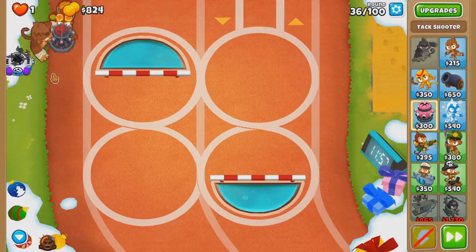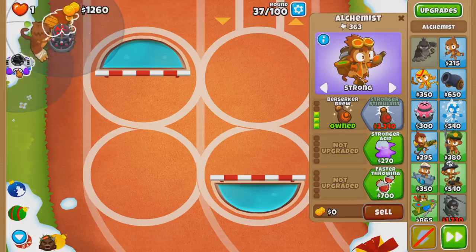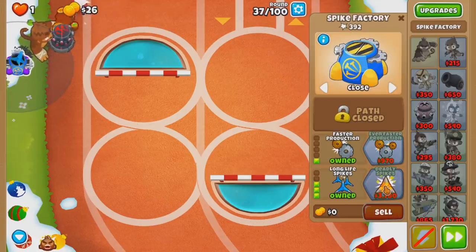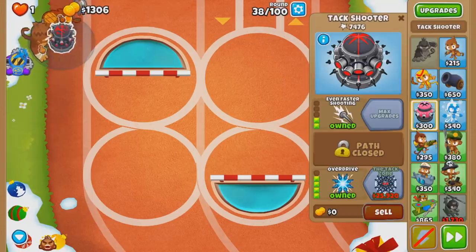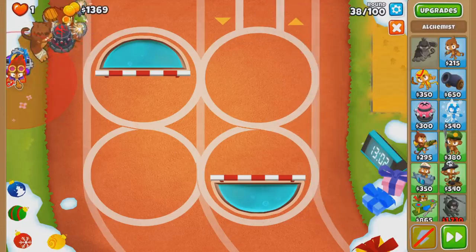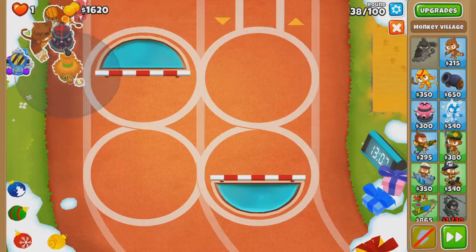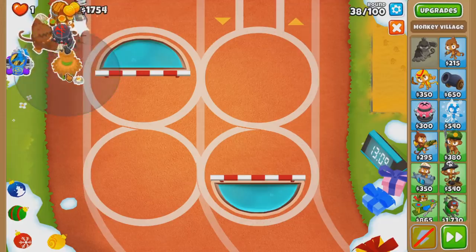We're good. Now for round 37, I will definitely need a stronger spike pile - long life spikes, thank you very much. I'll buff the Tack 3-2. Actually no - let me go for P training. I want to get my overdrive as strong as I possibly can.